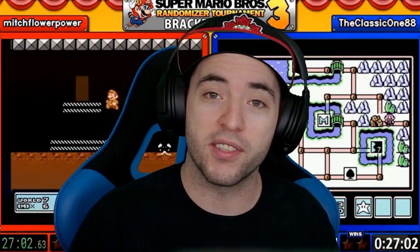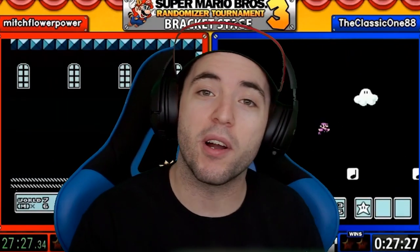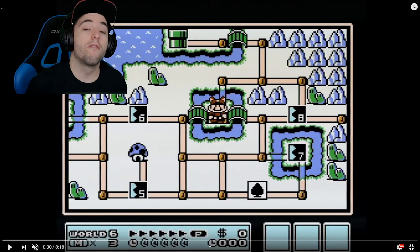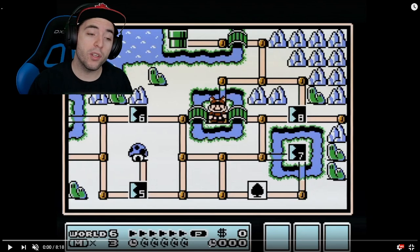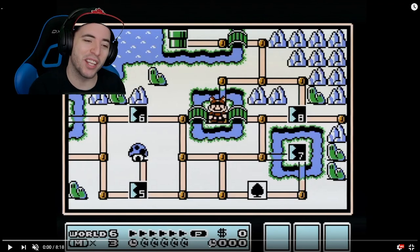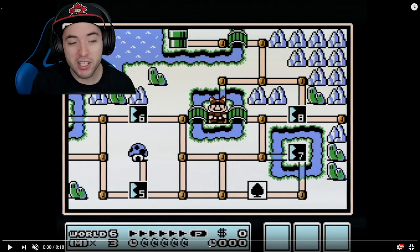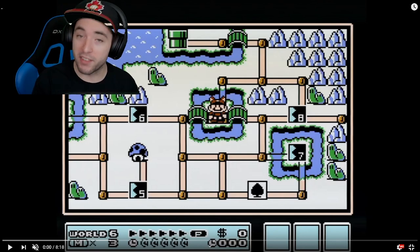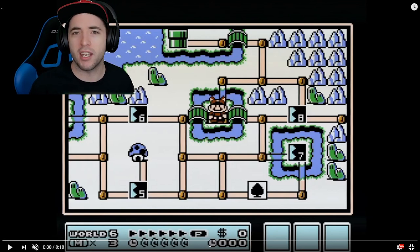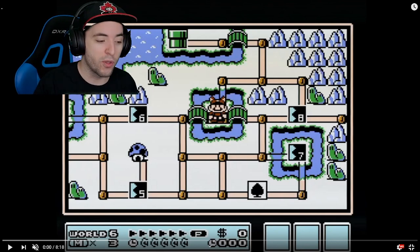I'm already using this in runs — I just cannot believe that something like this works. For those of you who don't know, the wall jump in the warpless run is done in World 6 Level 9 — best level in history. We're gonna be setting up the manipulation in World 6, but you would think you just set it up in the level before or at the beginning of 6-9. No — you actually start the manipulation in the fortress 6-4-2.